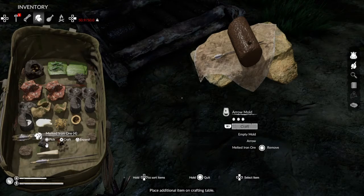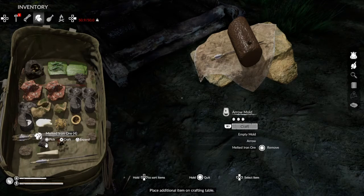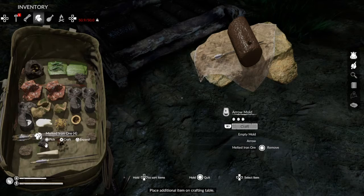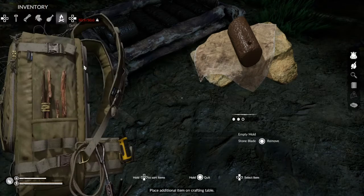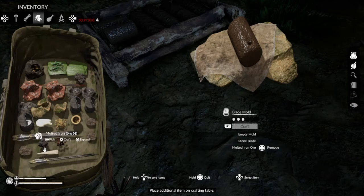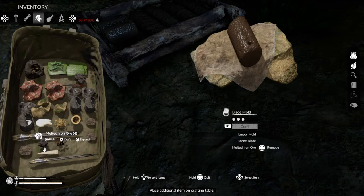I can make an arrow mold — one iron ore per arrow. Looks like I can make an iron blade. Maybe that'll be good enough to make an iron axe. Blade mold — let's do that.